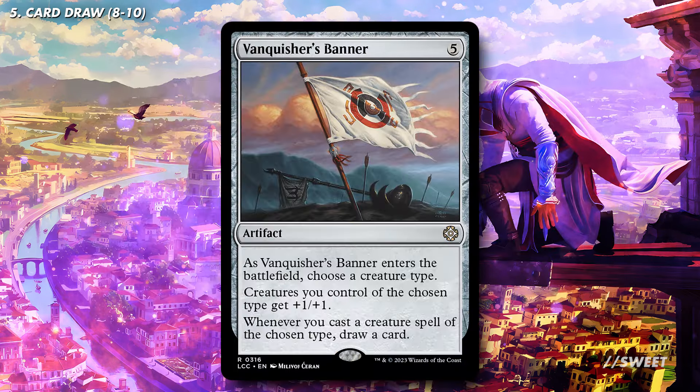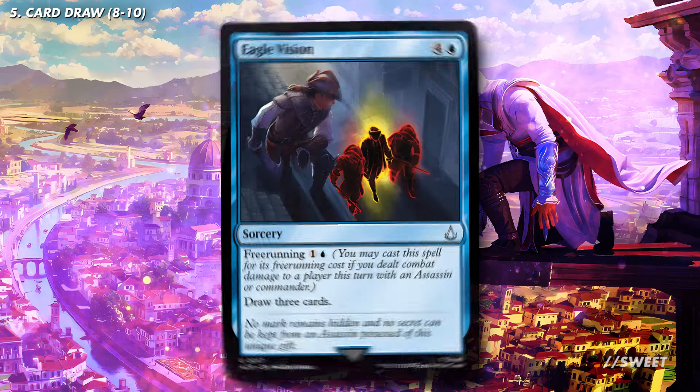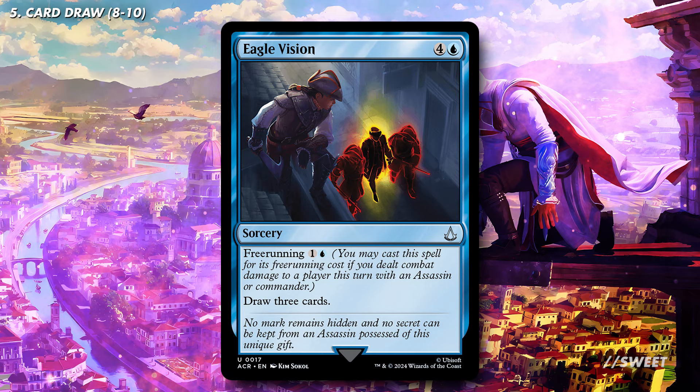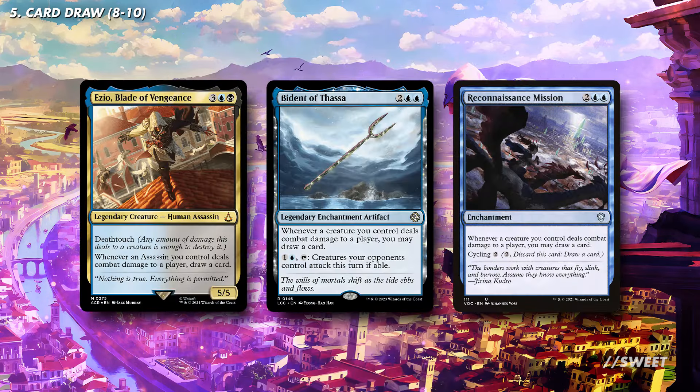In any kind of creature-types-matter deck, you have to consider Vanquisher's Banner — it buffs up the team while also drawing us a card whenever we cast an assassin. In Magic there's plenty of blue card draw spells, but what I think is really good and thematic here is Eagle Vision, which most of the time will just be two mana to draw three cards — always solid. We then have some coastal piracy type effects: Ezio Blade of Vengeance, Bident of Thassa, and Reconnaissance Mission all draw us a card whenever one of our assassins deal combat damage to a player, which should hopefully be a lot of card draw.